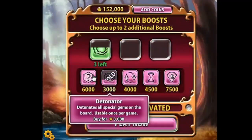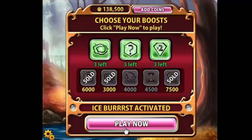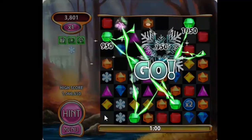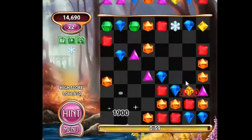If you're a beginning Bejeweled Blitz player, try combining the Ice Burst gem with the Detonator and the Mystery Gem boost. It's great for the early moments of the game. You can explode the snowflakes quickly and get to the higher multipliers earlier.